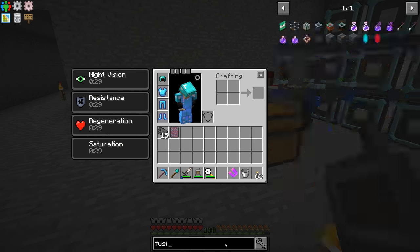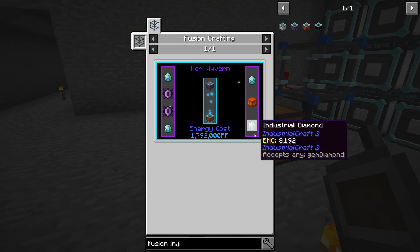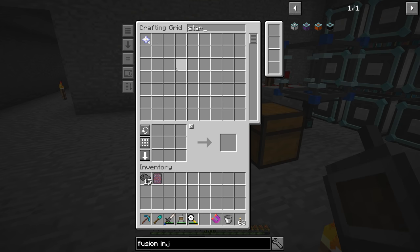Let's search for Fusion Injector so we can just find the recipe this way. We need Diamonds — those are easy. Then the Wyvern Cores; we are going to need 28 of these, which means we need 28 Nether Stars. Currently we have six, which is not quite enough.